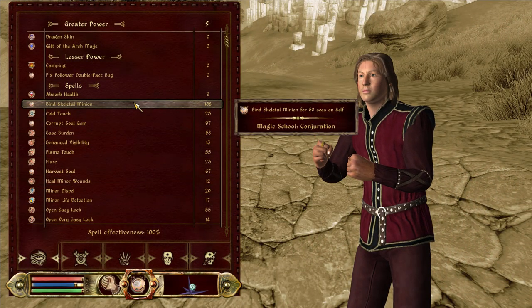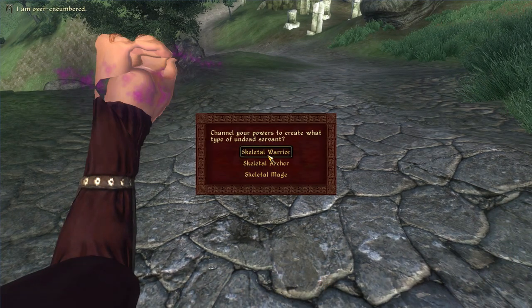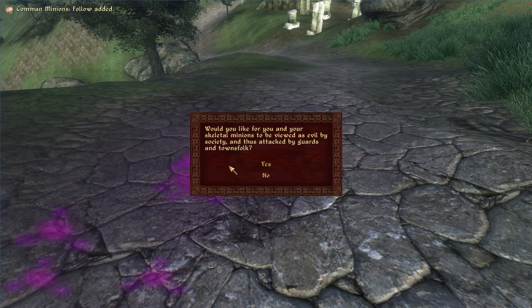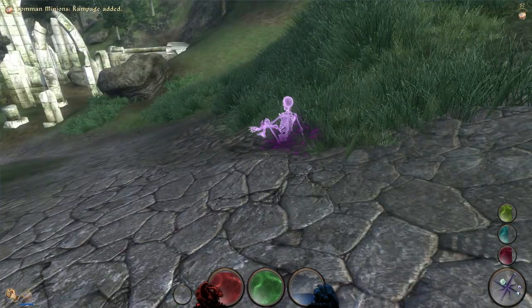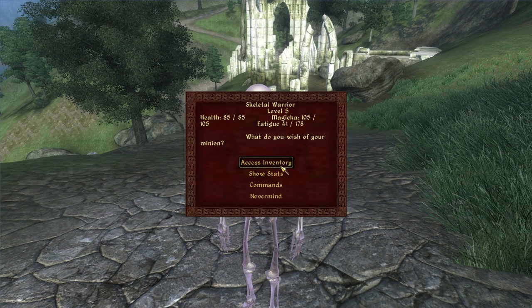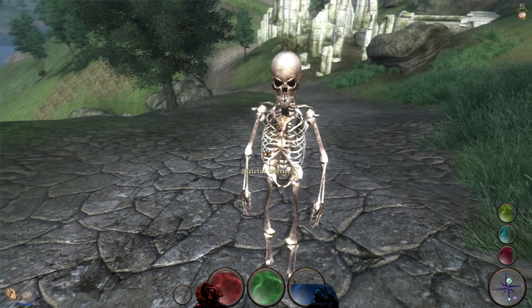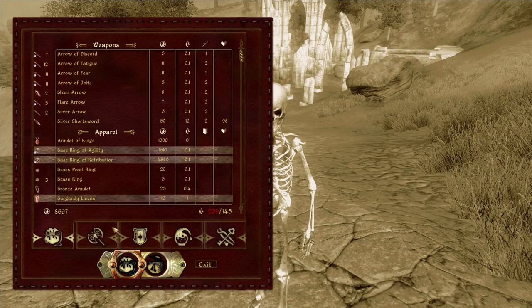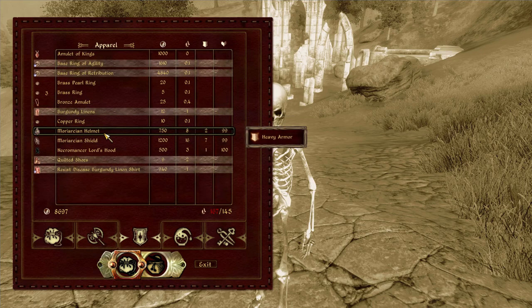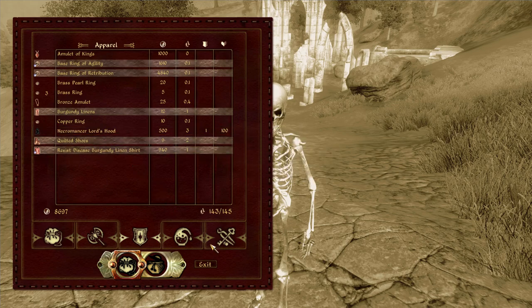The Bind Skeleton spell allows you to create a skeleton minion with a black soul gem and a bunch of bones. The cool thing about these minions is that they use the meshes and animations of regular Oblivion NPCs, which makes them run and fight much faster and more fluidly than standard Oblivion skeletons. It also makes it possible for them to wear armor. When you create a skeleton for the first time, you're prompted on whether you want your minions to be hostile to the general populace or passive. If you choose no, your minions will be able to accompany you in cities.